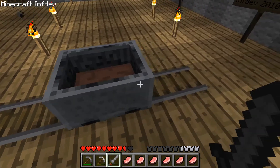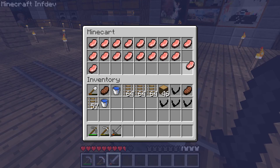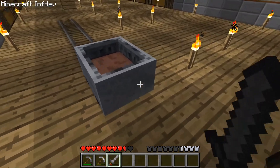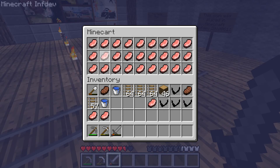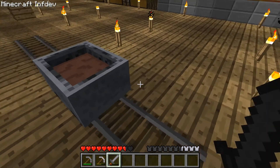Look — that patch of dirt got a bit bigger as I put more in. 19 slots filled and you can see the dirt indicator is even bigger. We took pork chops from this chest. The minecart is now filled, and you should see the dirt is now at the top.